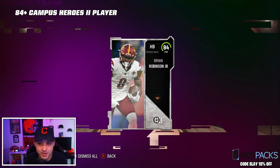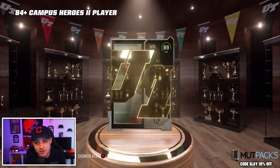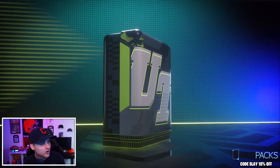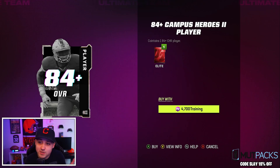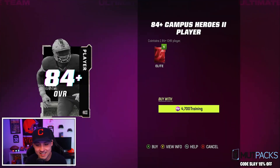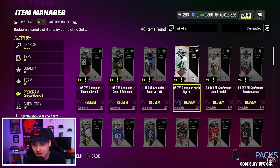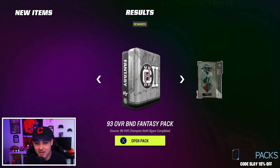Just keep rolling and hopefully get a limited — but you do get a lot of 89s and a ton of 84s which are massive bills. We only have 33,000 training left. Another 89, another 93 — let's go! Down to 14,000 left but we got another 93. So two 93s for 33,000 training — at 33k a pop it's possible to get back to where you started if you get lucky. I haven't seen any 96s out of here though. Last pack — can we get a walk-off? 89 — we'll take it. We got enough for everybody, so we're adding all the Campus Heroes to the team.